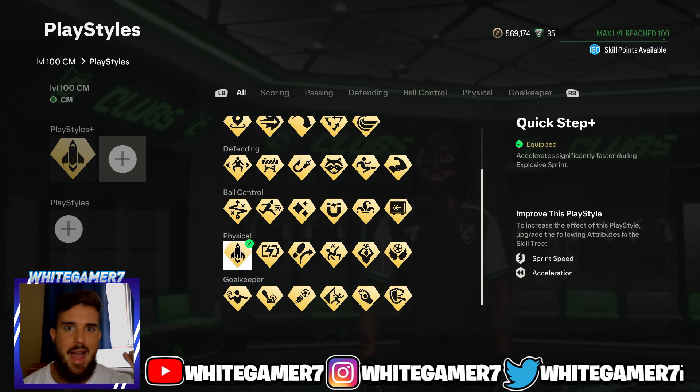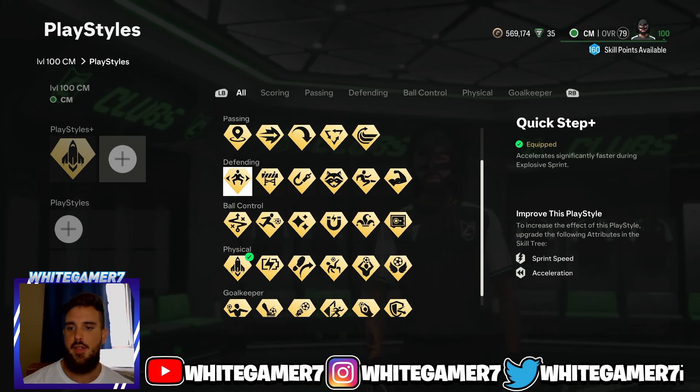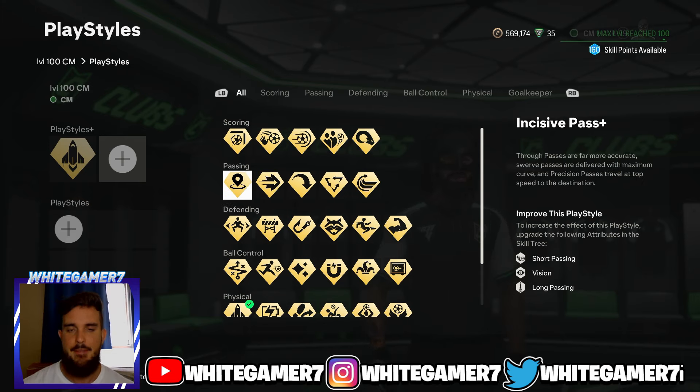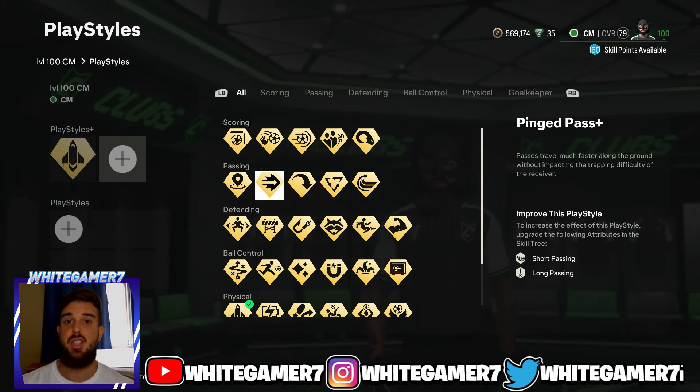For your playstyle plus, the first one I highly recommend is Quick Step plus — this allows you to accelerate quicker when you're off the ball, so if you need to track back or push up it's going to be good. The second slot is up to you: if you send a lot of through balls to your attackers, go with Incisive Pass plus. Ping Pass plus is also really good — the short or long distance passes travel much quicker on the ground.